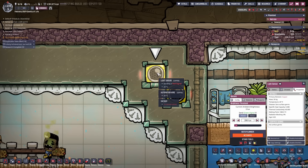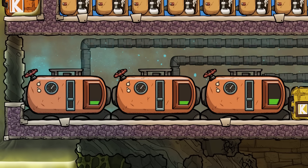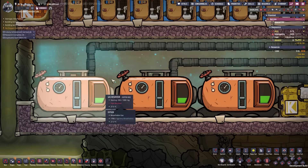They added the copy settings button to the light sensor. They finally gave the gas reservoirs a larger storage capacity — 1000 kilograms to be exact — and they also changed the art style a little bit. I think this finally makes them useful enough to replace some infinite storages in the game.